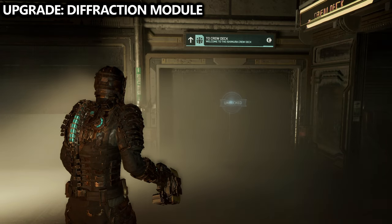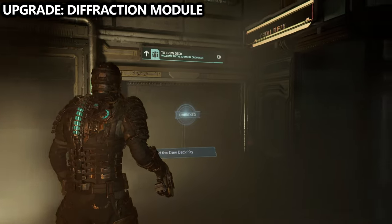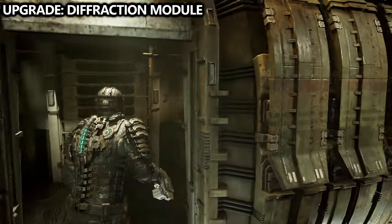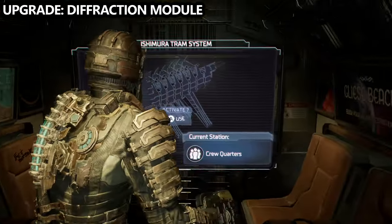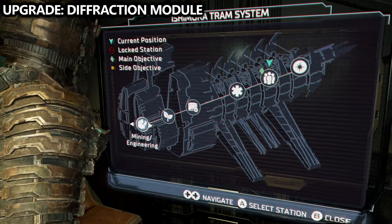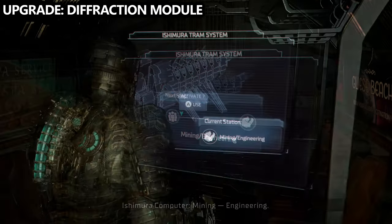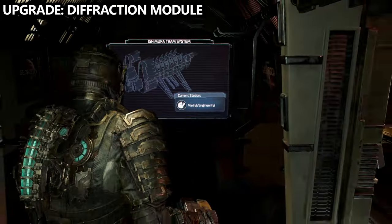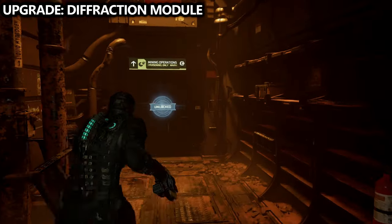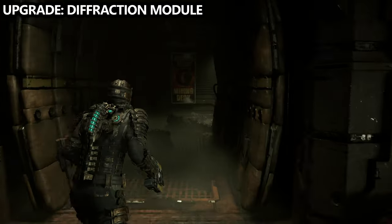So now we're basically going to just follow the mission marker. This will take you to the crew deck door which is on the actual tram station for the crew deck, and now we're going to be using the tram to fast travel around a little bit and grab a couple of collectibles we've missed or weren't able to get earlier. We're going to start off by going all the way to the end of the line which is known as mining slash engineering, and when you get there go to the mining deck — engineering deck is on the other side — and then go through the mining operations door.